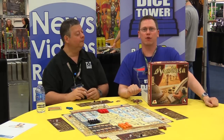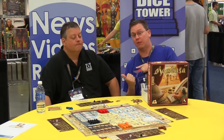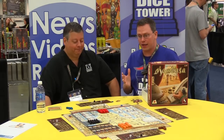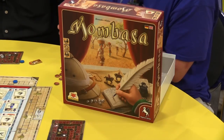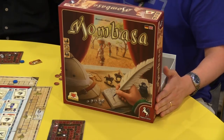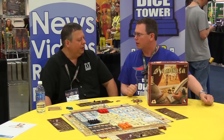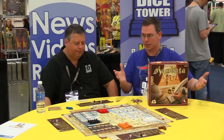Hello and welcome back to the Origins Summer Preview. I'm Eric Sommerer here with Frank from R&R Games. We're looking at a first look at a really interesting, more complicated game for R&R - it's sort of on that end of the spectrum. It's a meaty Euro style game. Mombasa. This is from Pegasus and Eggertspieler. They're doing it in Germany and we do of course the English version. So tell us about this.